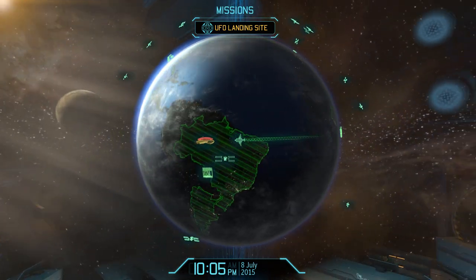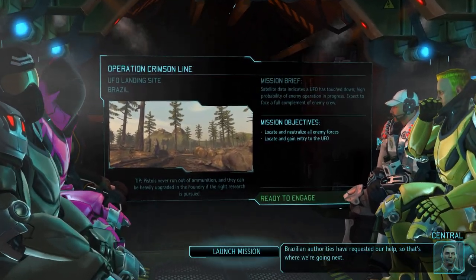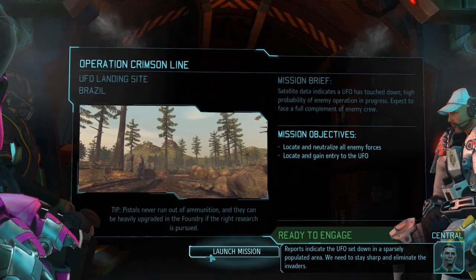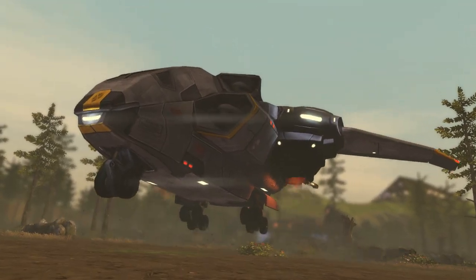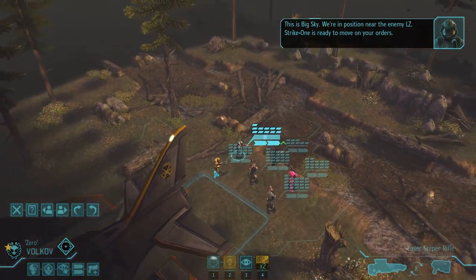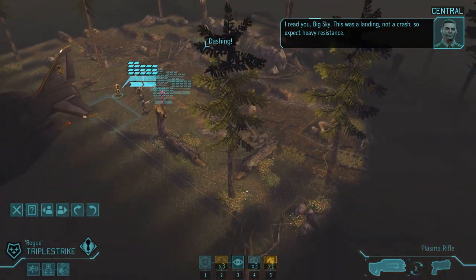The UFO landed in South America — the Brazilian authorities have requested our help. Reports indicate the UFO set down in a sparsely populated area. We need to stay sharp and eliminate the invaders. This doesn't look like Brazil, I just assume it doesn't look like this — these are pine trees. We're in position near the enemy LZ. Strike one is ready to move. This was a landing, not a crash, so expect heavy resistance.